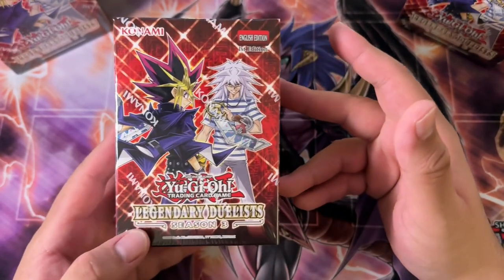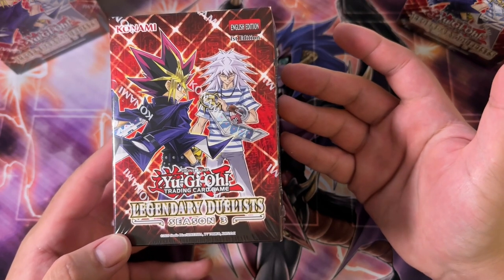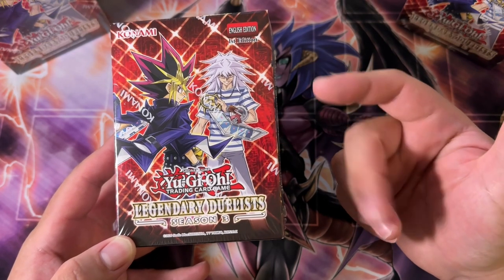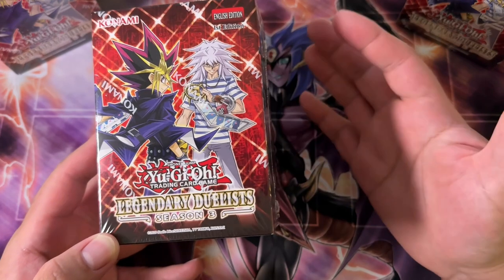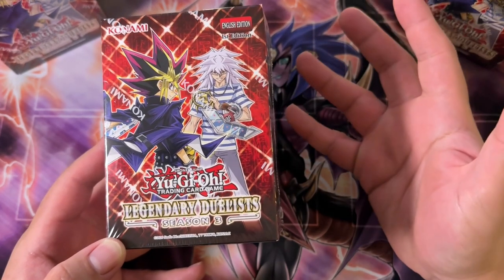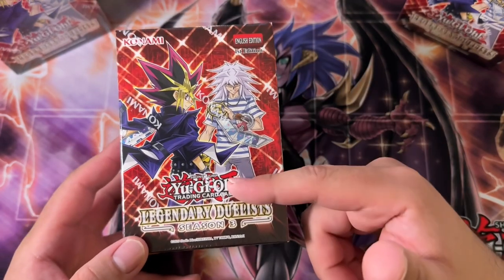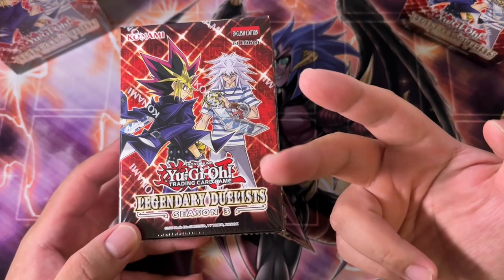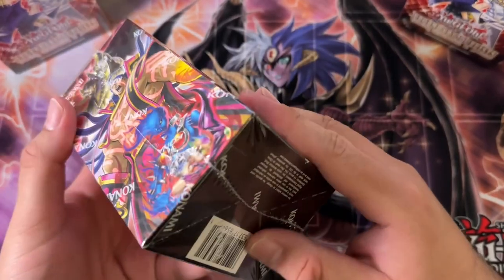If you guys are not familiar with it, it is reprinting Legendary Duelists 5 and 6. Pack 5 had the Kuriboh and some Evil Heroes, which were the big draws, and also some Predaplant stuff which is kind of big as well because it's fairly generic. Pack 6 had a whole bunch of protagonist stuff — that includes Jaden's Heroes and Yugi's Spellcaster and Magician stuff.